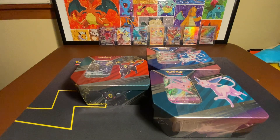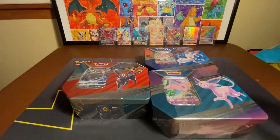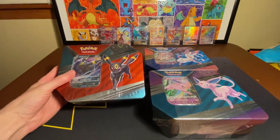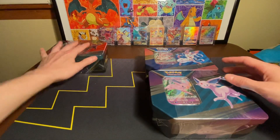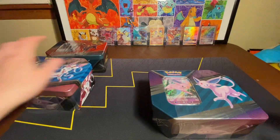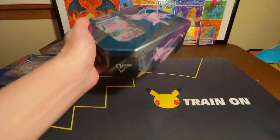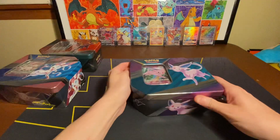Hey guys, what is going on? Today we have the new Eevee Hero tins. We're going to be opening them up and see how good the pull rates are inside these. I think my favorite one has got to be the Umbreon — I just like the colors on the box and I think the card looks pretty good. So I'm going to save that one for last. I guess I'll just start with the Espeon tin here. This is my first time opening these. Let's see what kind of goodies we get inside.